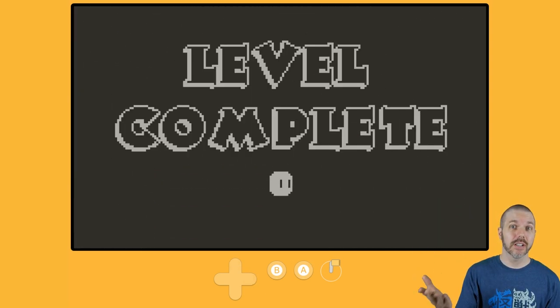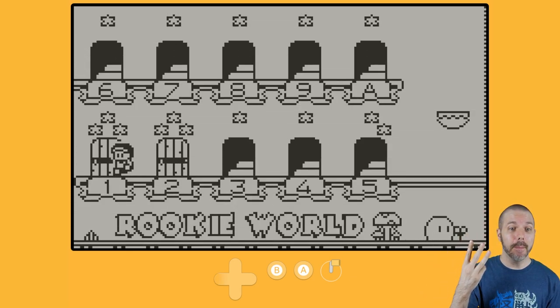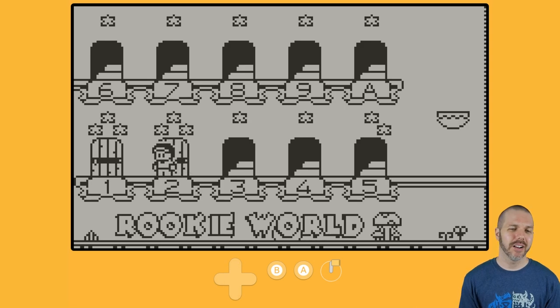That stage is now complete — three stars. But that means I can't ever go back into it, because these buttons don't do anything. I can hit up and it's not going to do anything.